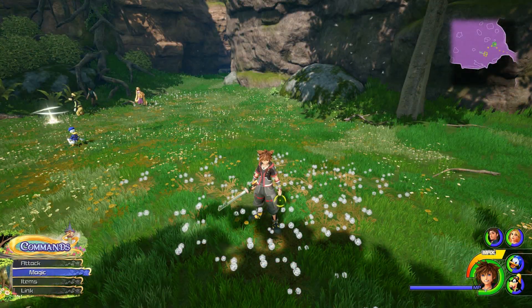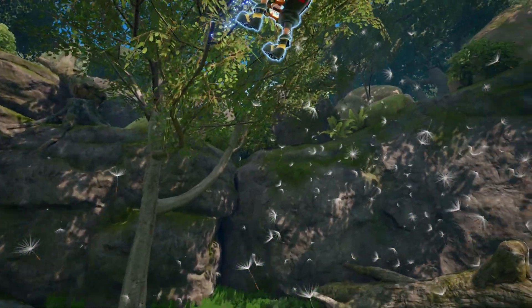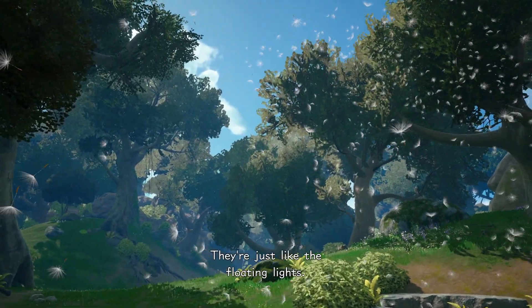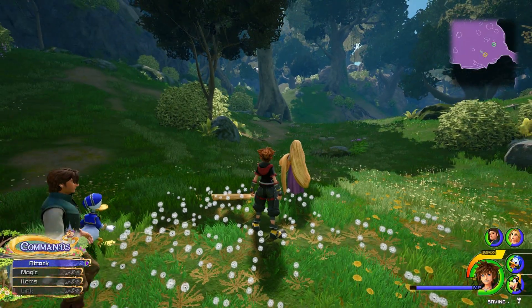Step 1: The Flowers. Almost immediately upon Rapunzel and Flynn joining your party, Rapunzel will take a liking to some dandelions and blow them in the air while lamenting that she wishes there was a better way to blow them away. Find a similar patch of dandelions and use your newly acquired arrow spell to unlock a cutscene.